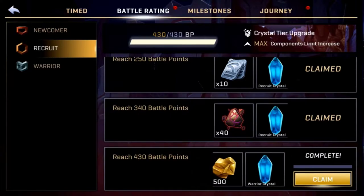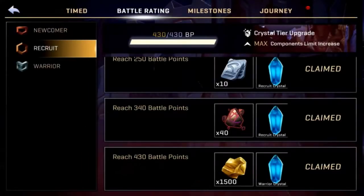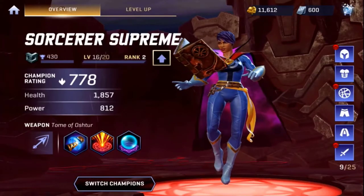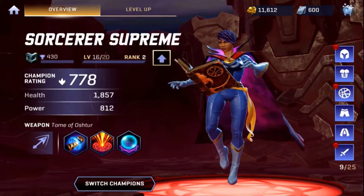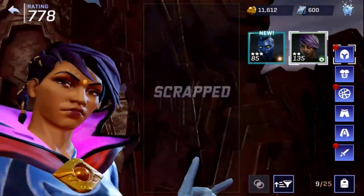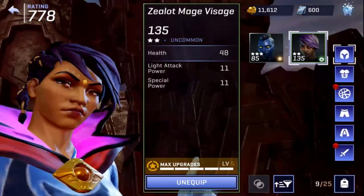We actually get a Warrior Crystal, so grab that, hit close, go back, and hit Upgrade. We have three items here that we can claim from that crystal. It glitches out sometimes — but that's a three-star, and I currently have a two-star on right now.